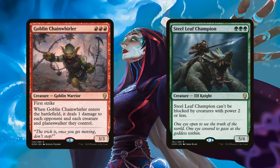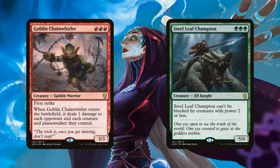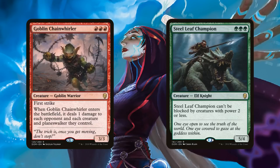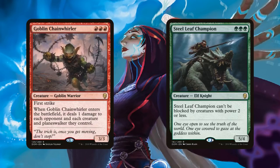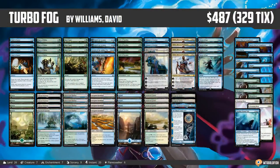Mono Green Stompy was the second most played deck, somewhere around 20% of the meta. So roughly 60-ish percent of the Standard meta at Pro Tour 25A was Red Black Aggro and Mono Green Stompy. However, there's good news — that kind of opened the door for the sweetest breakout deck of the event, and that is Turbo Fog.